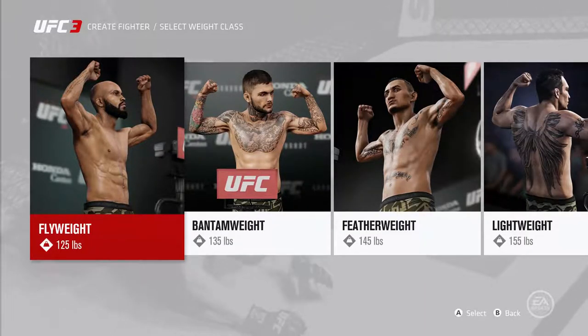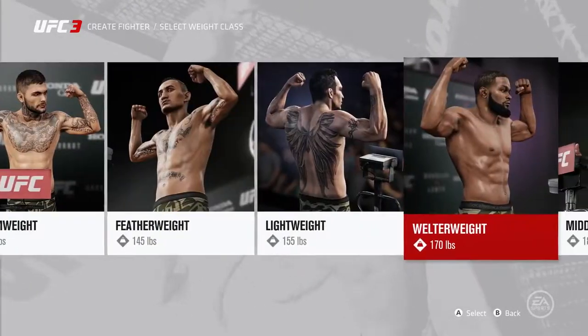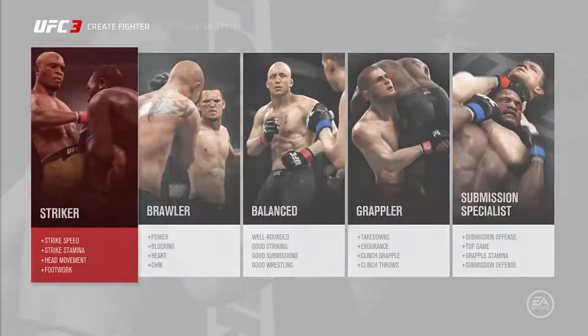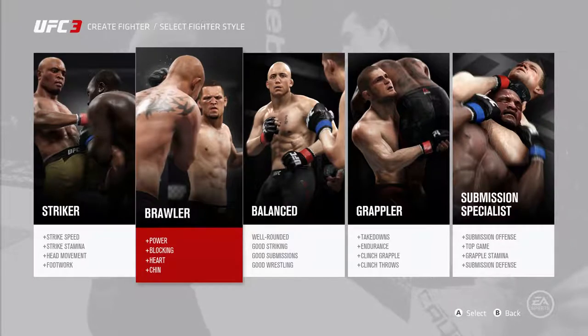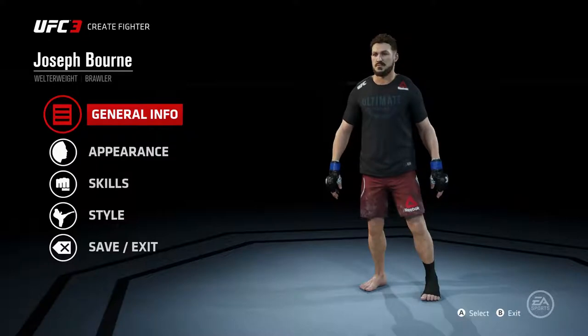Hey, what's up everybody, WeslowRules101 here and I'm going to be playing some UFC 3 career mode. When you start up you get to choose your weight class. I'll go welterweight. For fighter style, I could be a striker, brawler, balanced, or a grappler and submission specialist. I think I want to go with striking — I'm gonna go with brawler because I want that power.